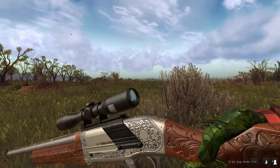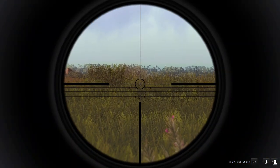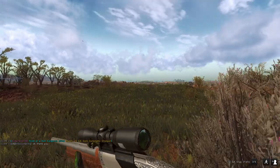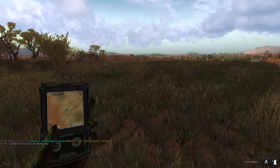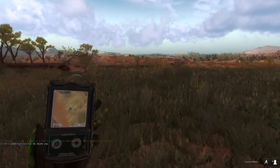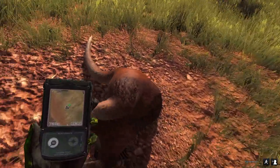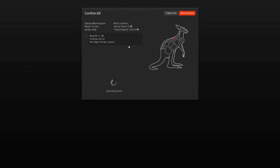Doesn't look like he's going to be a very big one, but we'll take him out. Not a bad start. I think that hit. I did the exact same thing I said I didn't want to do, which was shooting straight through that grass. I think I got a spine shot on him, to be honest. I didn't see or hear him run away, so I'm assuming he's on the ground right here. Yep, we got him. Body blood. It was spine and right hind leg. 74.2 - not too bad. Decent, high end of average. Not a bad start at all.